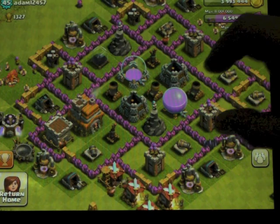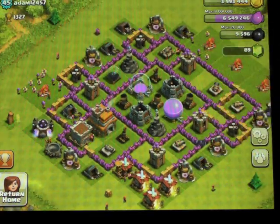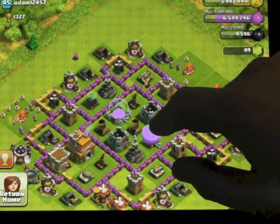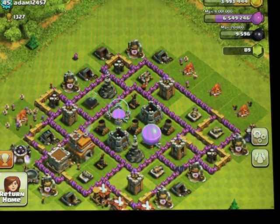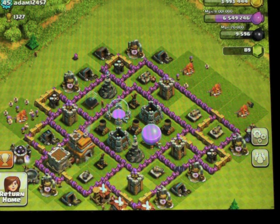Did I just move the iPad there slightly? I usually stick it down, but anyway, my technical director — my son — isn't around. So you're Town Hall Level 7. You're attempting a hybrid base there, protecting both cups and resources, which is a tough ask.